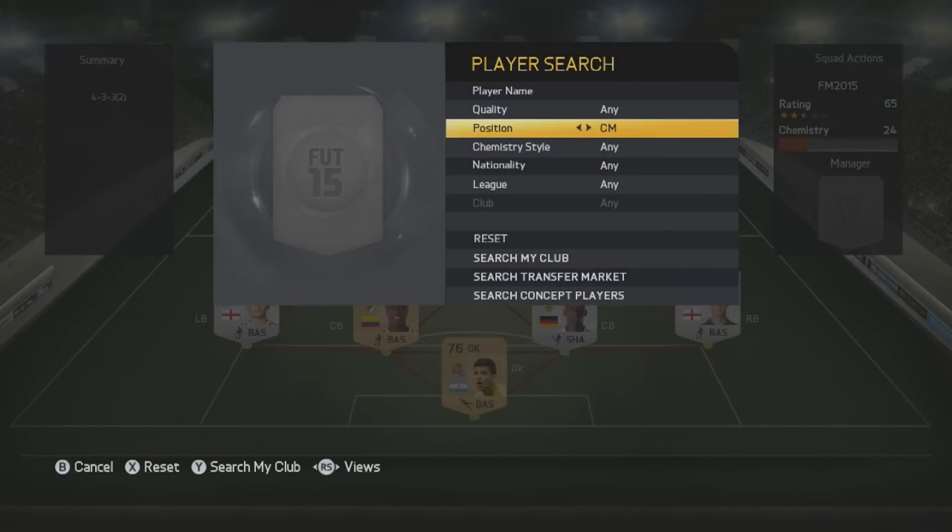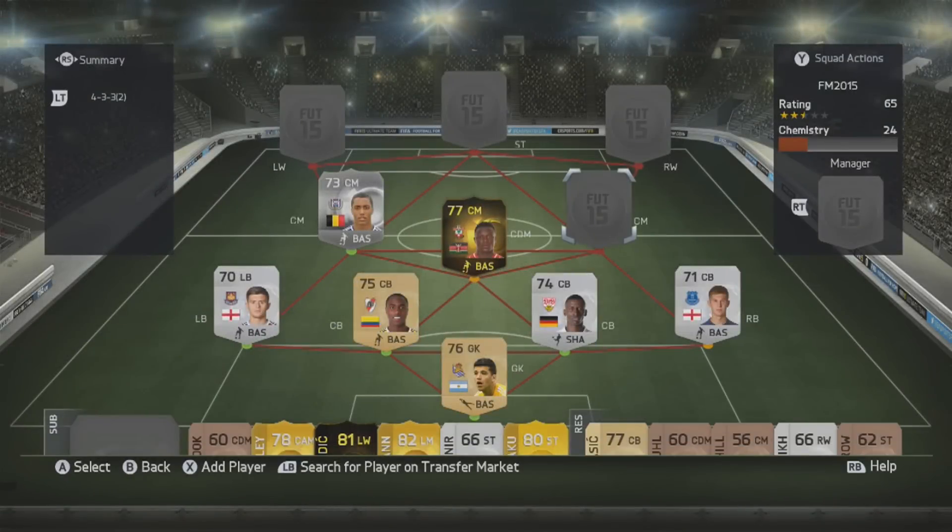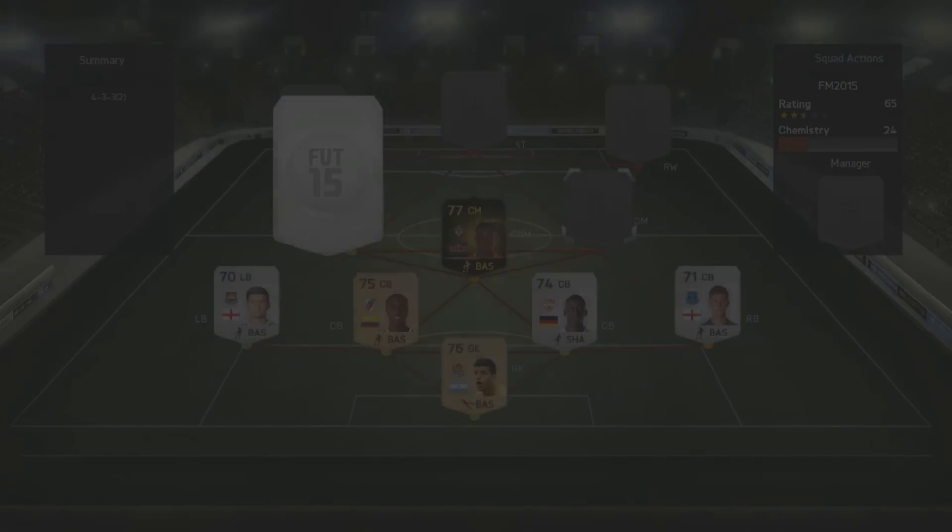The other central midfielder is a guy I'll try and pronounce - Alpa Ademoglu or something along those lines. I picked him up from Norwich but he actually plays for Gent or Anderlecht at the start of the game. He's not findable in FIFA but he's a very good central midfielder - 17 passing, 16 long shots, 16 dribbling, only 20 years old. He doesn't even have a face in Football Manager, just a silhouette.